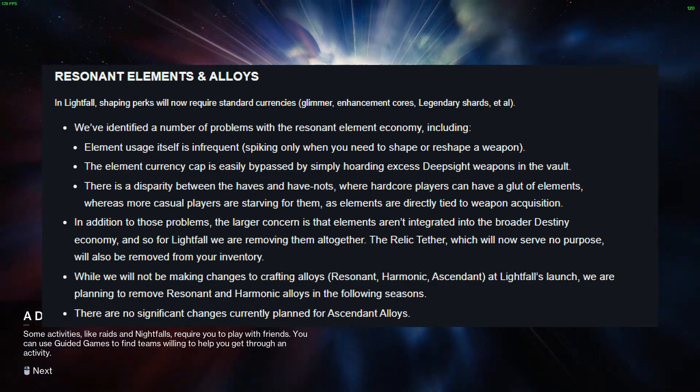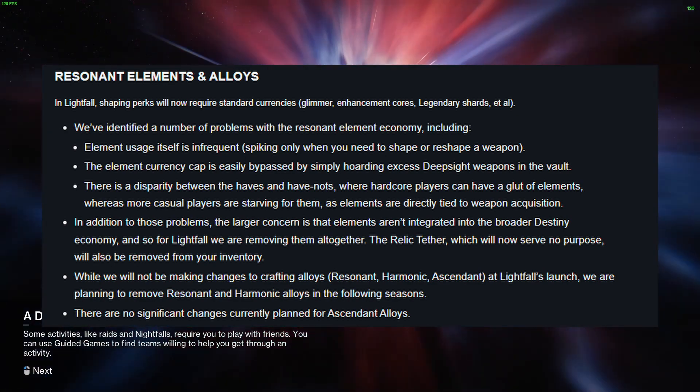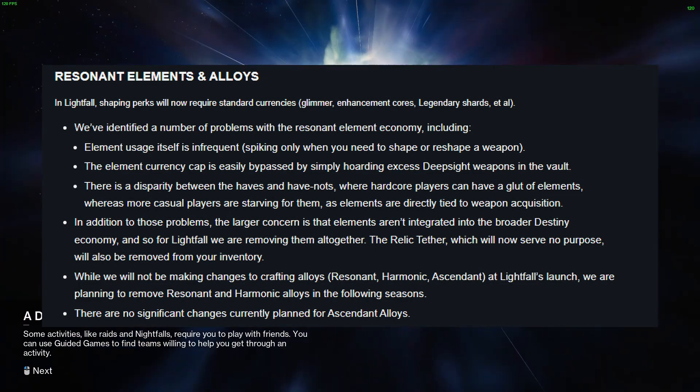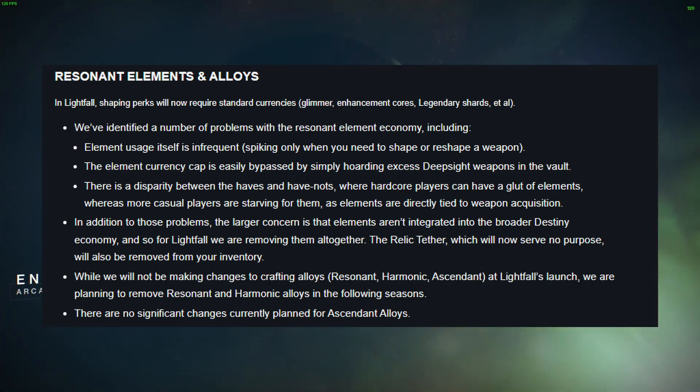This means that shaping perks will now require standard currencies such as Glimmer, Enhancement Cores, and Legendary Shards. By removing Resonant Elements, the developers are hoping to address the issues with the economy of the game and make it easier for players to shape their weapons.